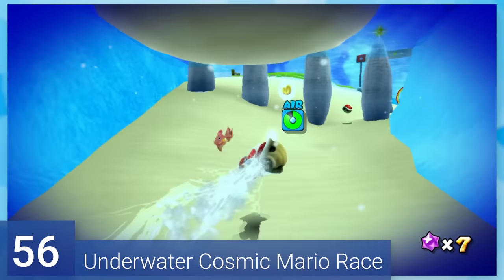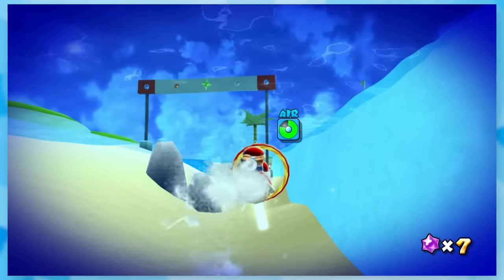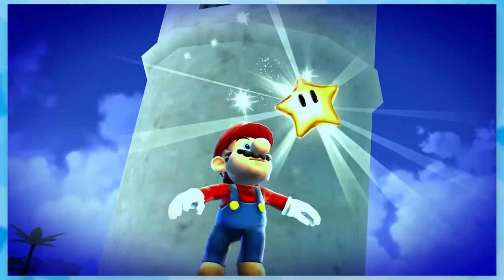56: Underwater Cosmic Mario Race. As long as you swim through the rings with the shell, you're gonna beat them. Cosmic Mario does move pretty fast, but as long as you swim well, there won't be a problem.